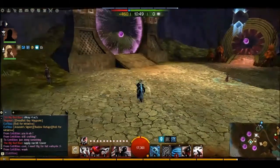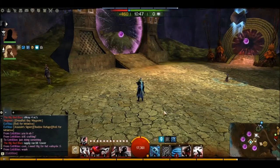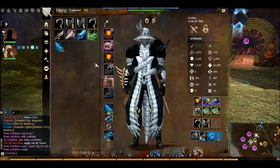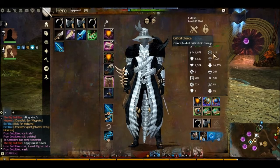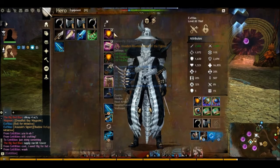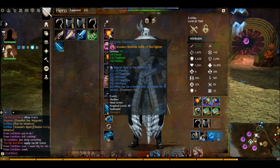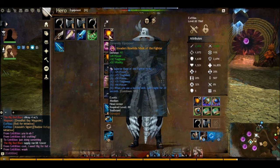Right, so after watching that, you're probably going to want to see the traits and whatever. So these are the stats, this is the gear I'm using — Invader's Rawhide, Mask of the Fighter. I'm using Fighter runes for this commander build.